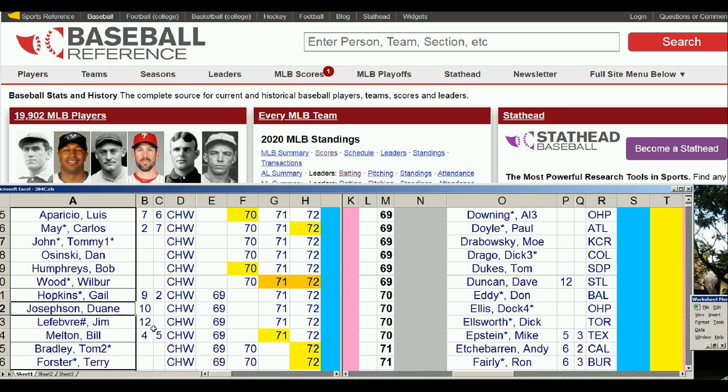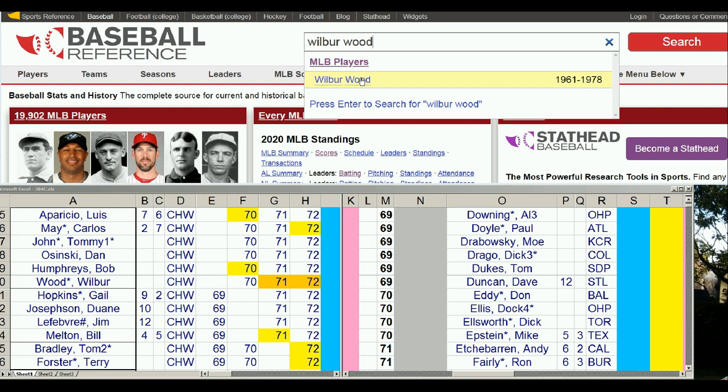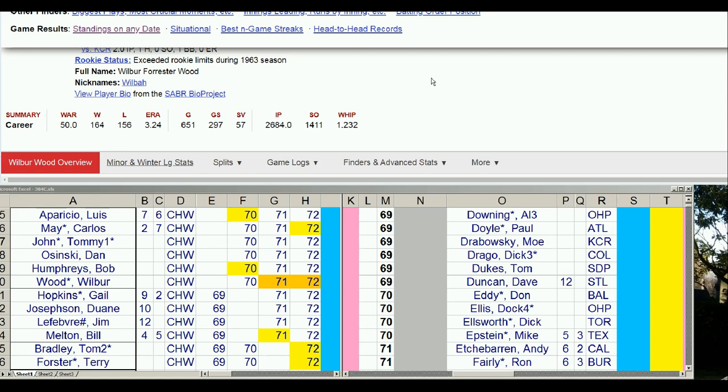The White Sox. This is great news for a team that is really struggling to keep up with Kansas City and Minnesota. Another highlight is orange. When I highlight with orange, I'm indicating it should definitely be done — I'm expressing that you really should do it and it should be a first-round pick. And that would be either year for Wilbur Wood, 71 or 72. Let's bring up Wood here, just to take a look.